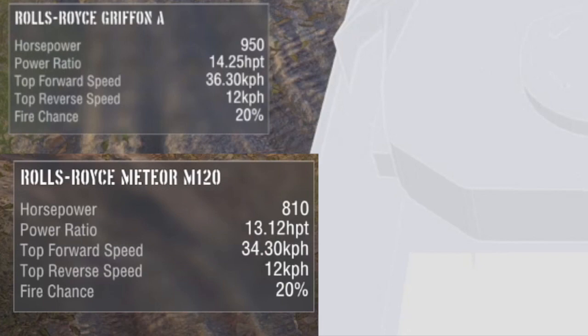Top speed is 36.3 and the Carbonar is 34.3. Top reverse speed on both tanks is 12. The other tank has better top speed, and both of them have a fire chance of 20.